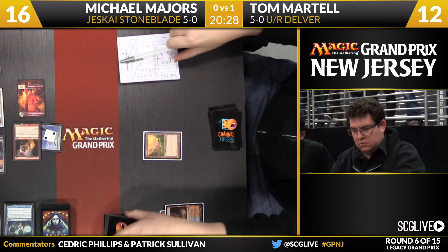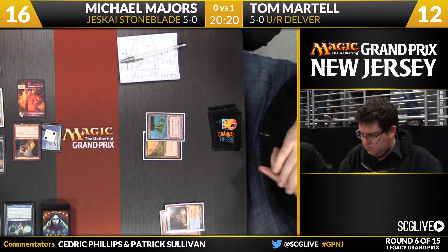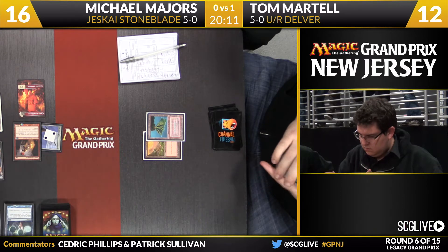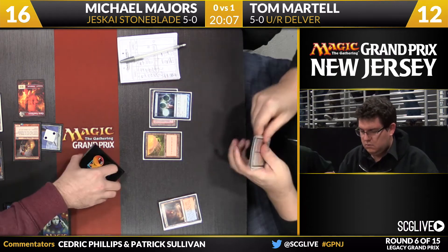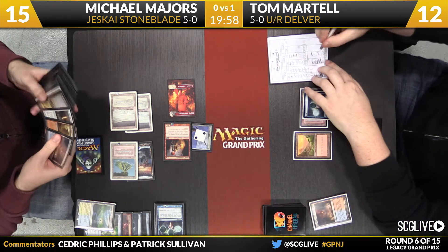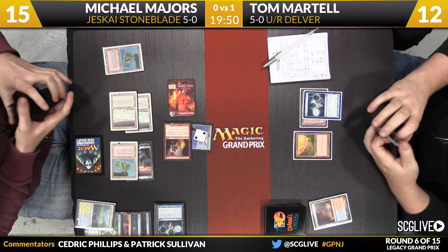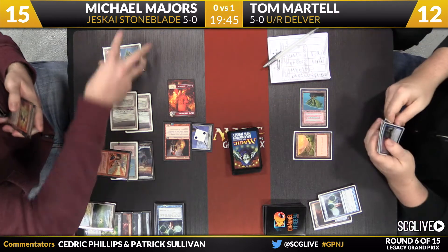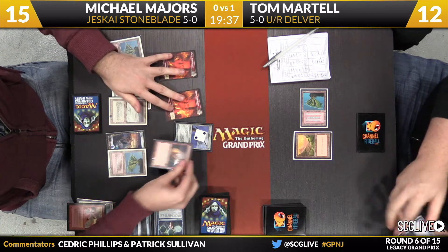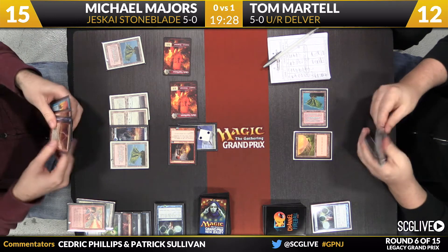Tom top-decks a land — and everything is basically the luckiest guy in the world. We'll see if he can work his way out of what looks to be a rather large problem. Start by sacrificing the fetch land — go down to 12. There's Volcanic Island. Michael with a grip full of bolts and counterspells, this is going to be tough, not to mention Jitte. Majors will sacrifice the Flooded Strand — somebody's got a plan for their Pyroblast. Hold on to the other counters as long as you can, because Pyroblast is a little narrow. Time to untap — it's a draw. True Name Nemesis comes rolling off the top of the deck.